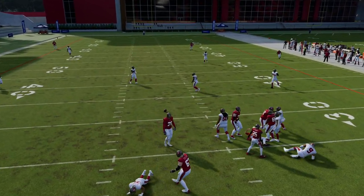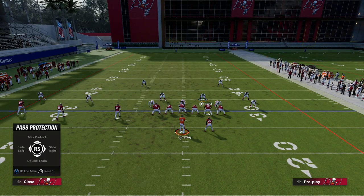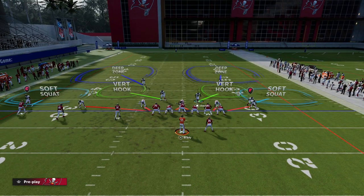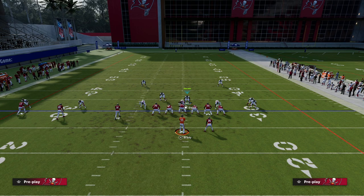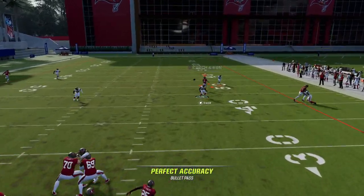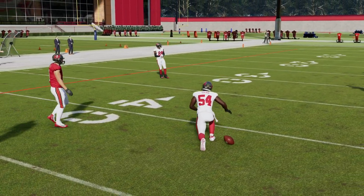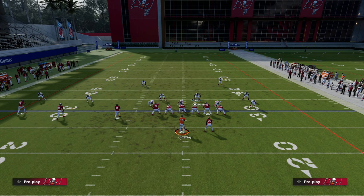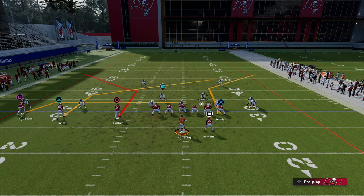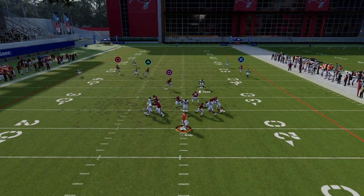Another effective thing is to call a play-action play and then block your running back and slide to the left. The reason this is effective is because now your running back, you're still getting the same core blocking from play action, but now your running back is going to be out into a blocking assignment. You could do this out of PA Slot Corner. This was actually my favorite pass protection against the loop blitz — block my running back and slide protect to the left side — and this would handle a lot of the loop blitz that was giving people trouble.